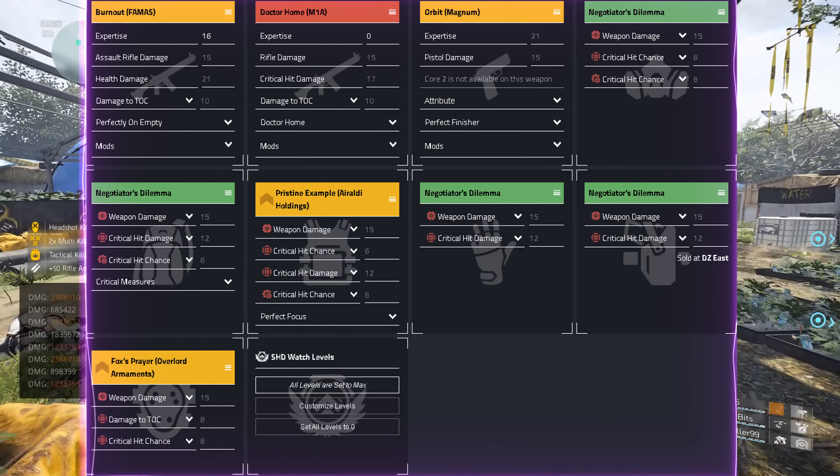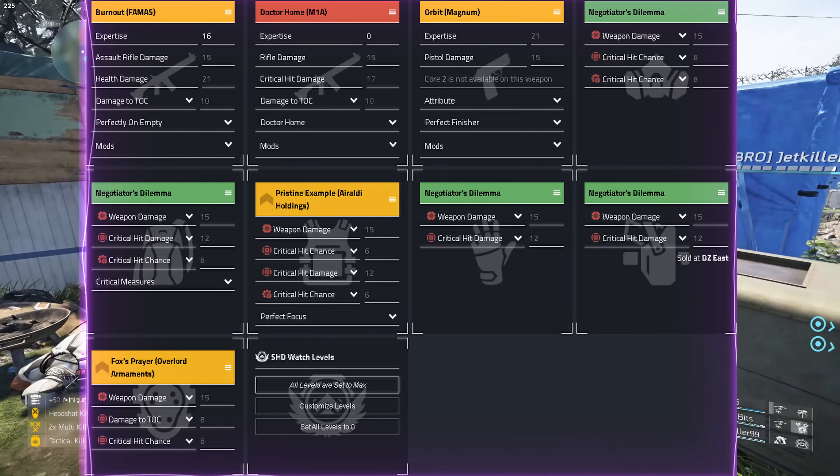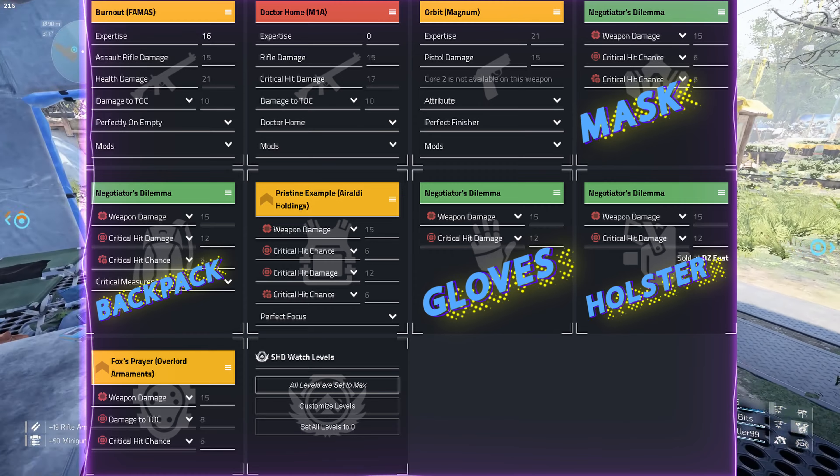And this is the build — link in the description. In case you paid the least bit of attention, the gearset is indeed Negotiator's Dilemma. Four piece: holster, gloves, mask and backpack.